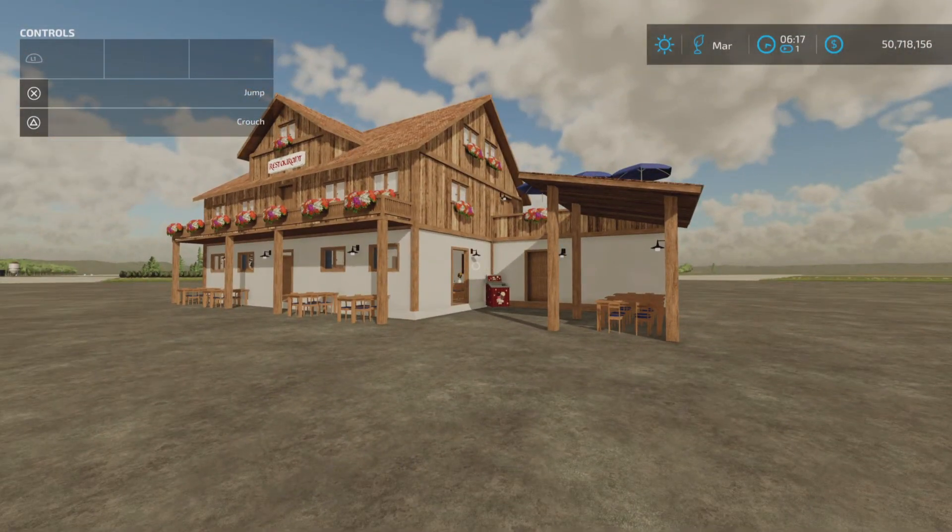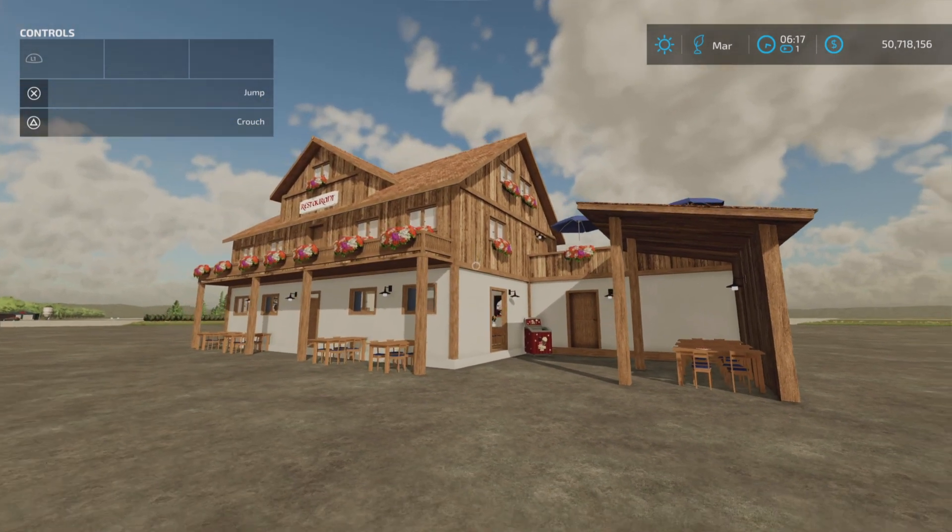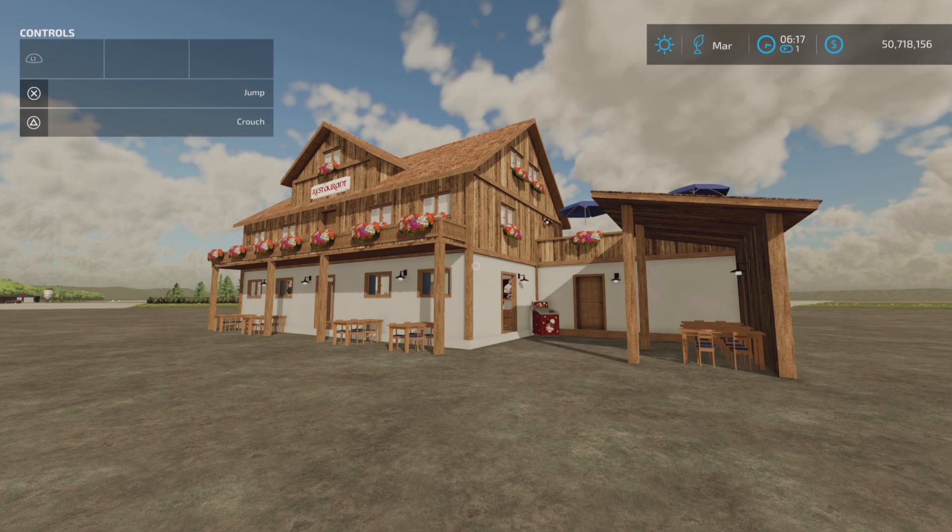And there you have it. That's Restaurant by Omatana — 15.68 megabytes to download and 20 slots on console. Thank you all for watching. I'm Loony Farm Guy. And remember, it's only a game.